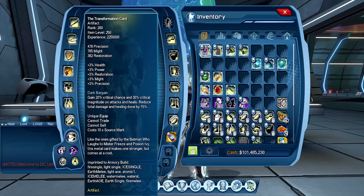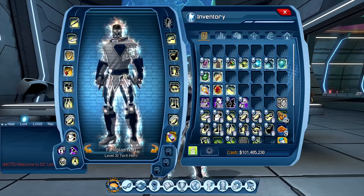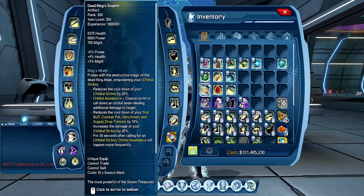For might DPS it's even worse. You need Transformation Strategist, Eye of the Gemini, Scrap, Soul Cloak, Solar Amplifier, Quizlet, and Lanier's Amulet — that's just to might DPS properly for most power sets. And if you want to pet DPS, it has to be Mercy's artifacts, Source Shard, and Quizlet. Then you've got to worry about swap artifacts like Dead King Scepter, Philosopher's Stone, and Pie Pepper's Flute depending on what supercharge you're using.